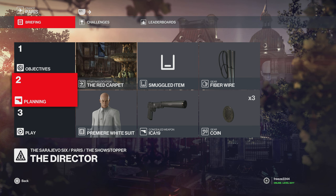What's up guys, my name is Mr. Freeze 2244, and welcome to the Sarajevo Six guide. In this video I'll be covering all six targets' Silent Assassin, as usual, with multiple methods — using default loadout and optimized routes. All timestamps are in the description. There are 11 methods in this video for the six targets, so strap yourself in, enjoy, and let's get into it.